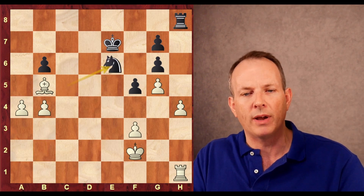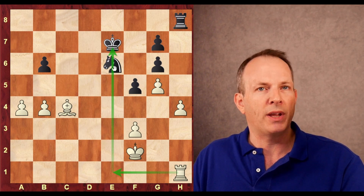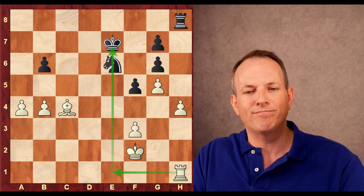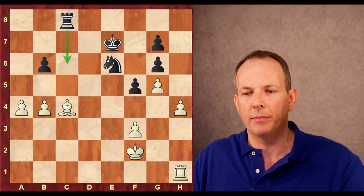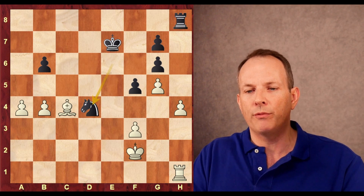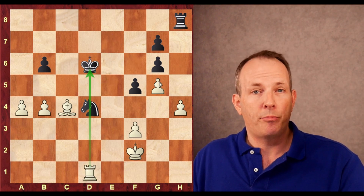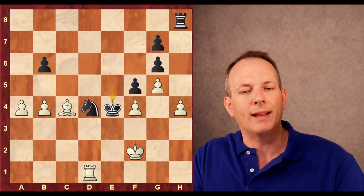Now this pawn majority on the queenside will be very hard to stop. b4 advancing with tempo, knight e6, bishop to c4 — again the idea of rook to e1 and picking up the pinned knight. Knight to d4, rook to c8 — maybe he can defend. Knight to d4, rook to e1 check, king to d6, rook to d1 pins the knight to the king. So it plays king to e5, now f4 check, king to e4.